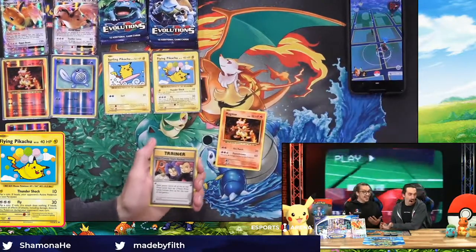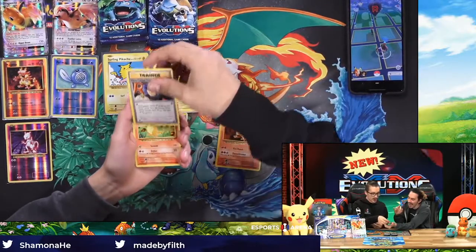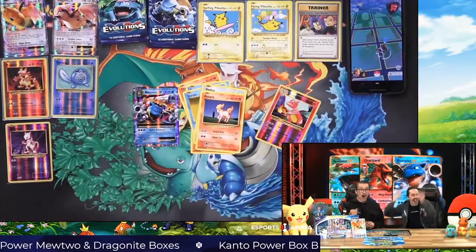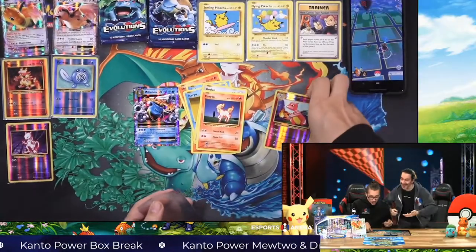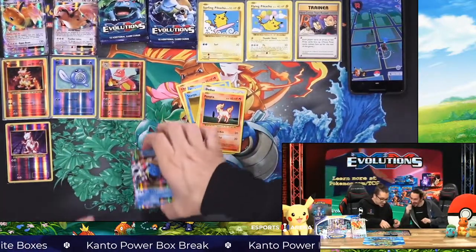Oh my god, it's another one. This is literally crazy, dude. We're pulling all the secrets in one pack! Give me the secret rare. We're pulling all of the secret rares, guys. Let's go. What a pack, bro. Two secret rares, two secret rares. And the Mega Blastoise — reverse holo Charmeleon and a Mega Blastoise EX.